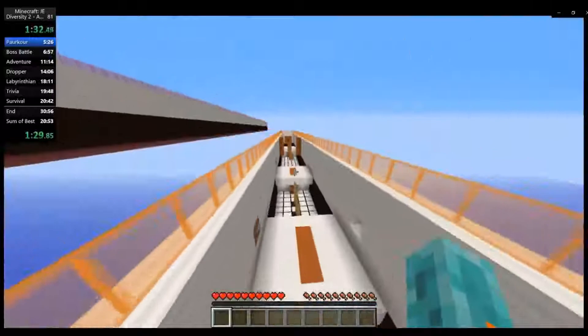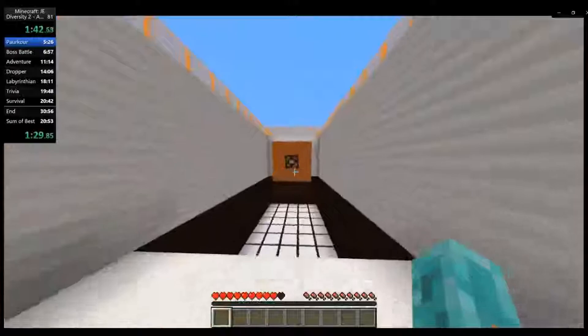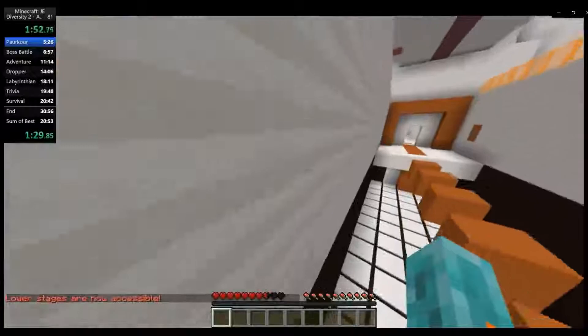I think the only mistake I made in this branch was that four-block jump that I failed there, although everything else is very clean. I actually got a very good split — you can see my splits in the top left corner. I'm just using LiveSplit to display those. It's a pretty standard Diversity 2 parkour, not too much interesting to talk about in this particular section.